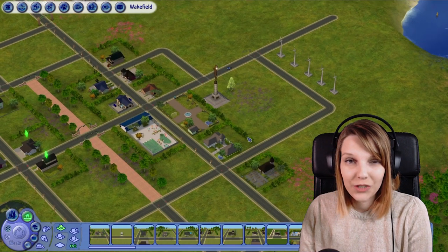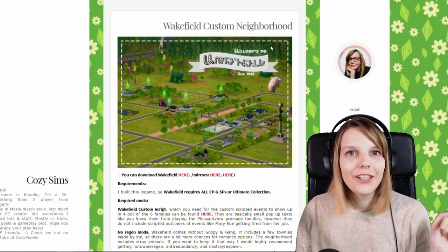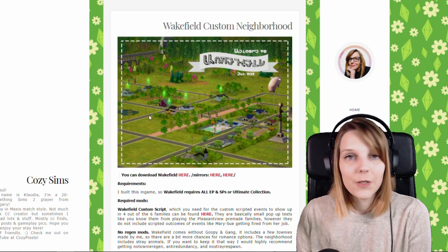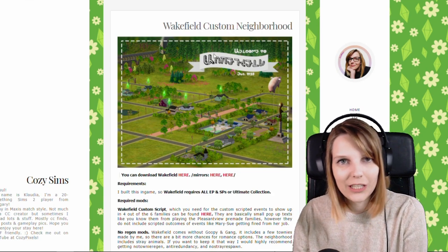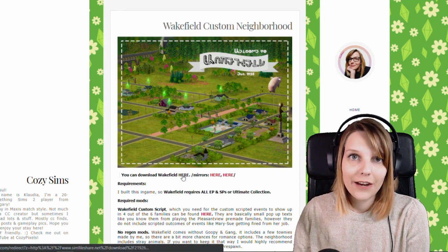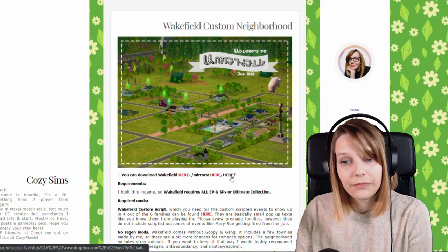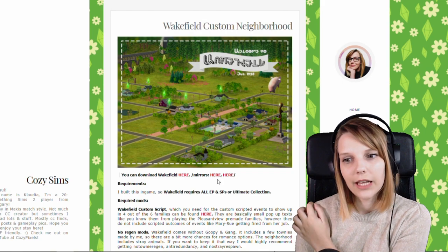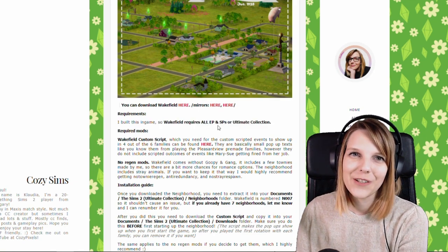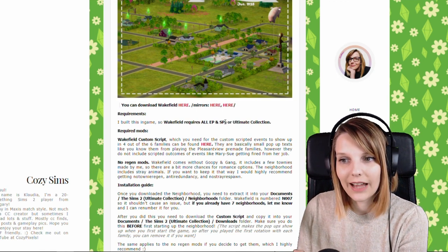That would be a short — or not so short — introduction into Wakefield. Now I just want to quickly walk you through how to install the neighborhood into your game. In the description you can find a link to my Tumblr where I created an install and introduction guide. You'll find the Wakefield download there as a Sims File Share link, but if you have any problem with that, there's also a MediaFire and Dropbox link. The requirement is that the neighborhood needs all expansion and stuff packs.